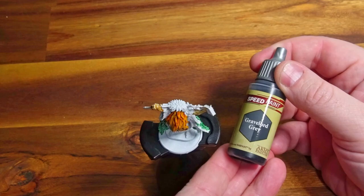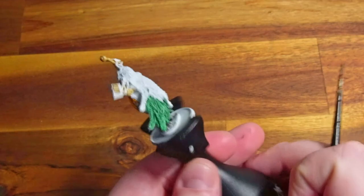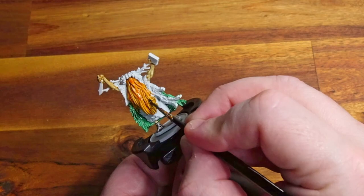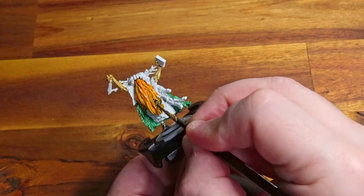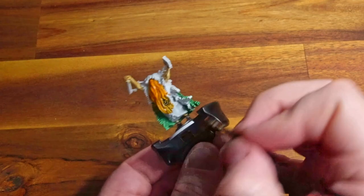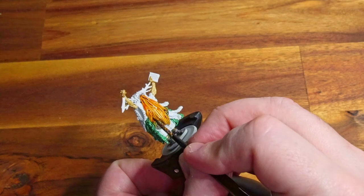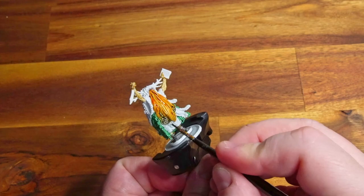We now move on to Gravelord Grey, which I'm just going to use on his feet to pick out his shoes. I'm not going to do anything too fancy here — very quick step, just wanted it to look a bit different to the rest of the model. I'm also going to use this to go over those medallions, carefully picking them out and making sure not to hit the beard. The paint is still wet which could cause issues, but luckily it didn't. Having that orange underneath gave the stony grey a little bit more interesting colour.